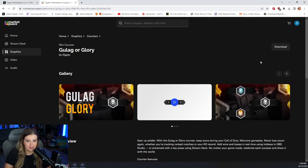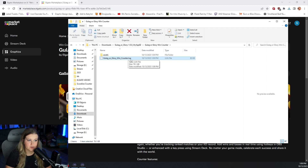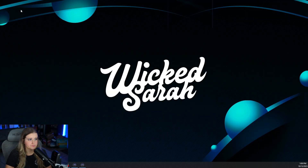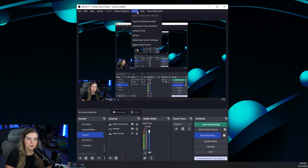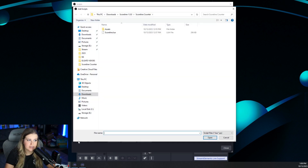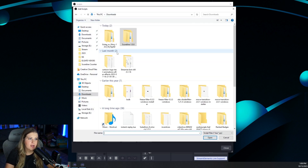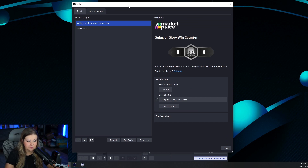We're going to just go ahead and click Get because it's free. In that folder, you'll have your assets and everything like that, but you really don't have to worry about it. All we're going to worry about is this file right here. You're going to go into your OBS, and we're going to go to Tools, Scripts. I already have a script installed, but we're going to add a new script. And we're going to go ahead and go to our Gulag Glory counter. And there it is right there.